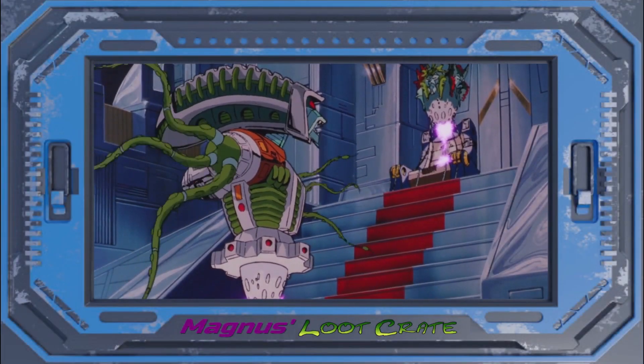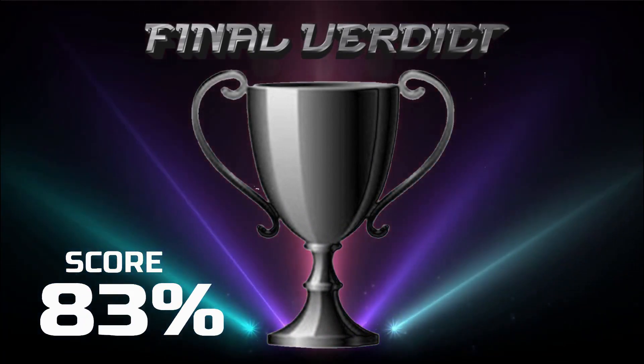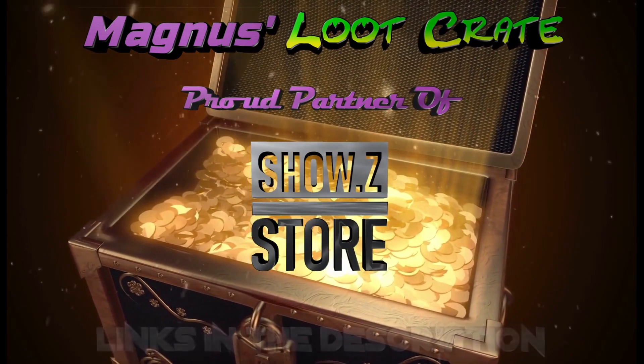That was Jenbao's DF-05 Destroy Emperor. You can get him at Show Z Store right now. He's a pretty good little figure but a little iffy — this is one you get if you just really want an extra Megatron to throw on the shelf, or if you like him a little bigger than the other bots, being that he's the bad guy and all. That's it for this Magnus's Loot Crate review — I'll see you next time. Buy this figure and more at Show Z Store, links in the description.